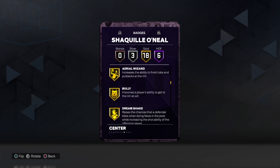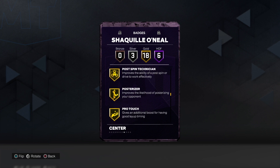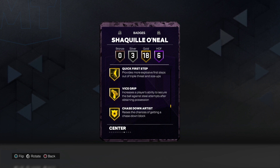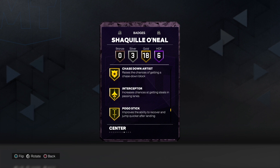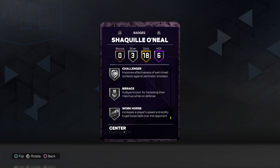18 Gold including Bully, Dream Shape, Shake, Drop Stepper, Limitless Takeoff, Post Spin Technician, Posterizer, Rise Up, Quick First Step, Vice Grip, Chase Down Artist, Interceptor, Pogo Stick, and Rebound Challenger. 3 Silver: Challenger, Menace, and Work Horse.